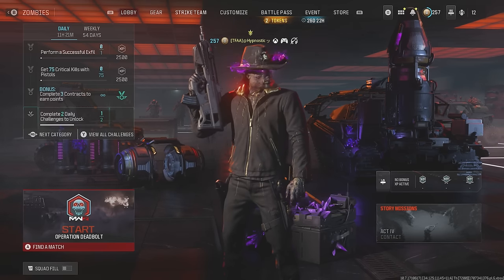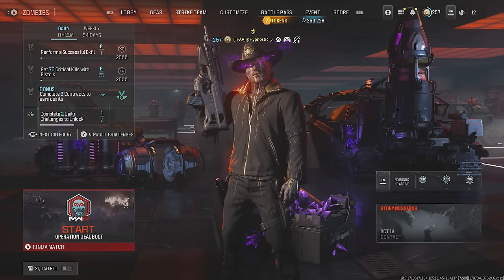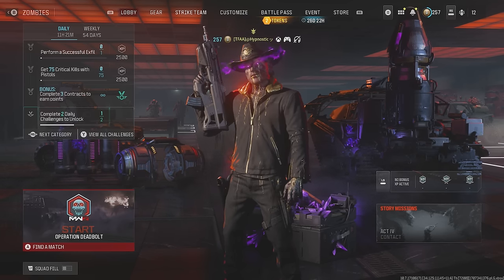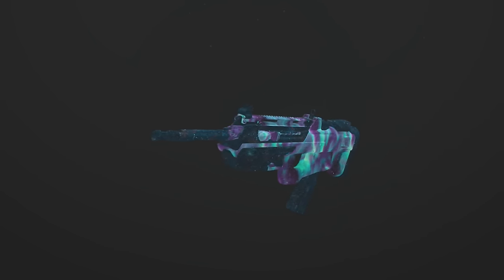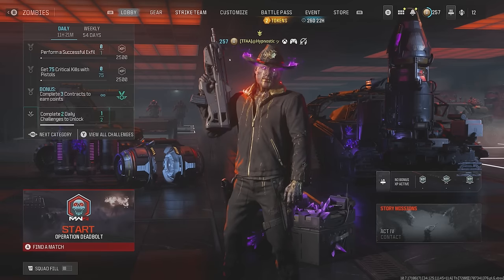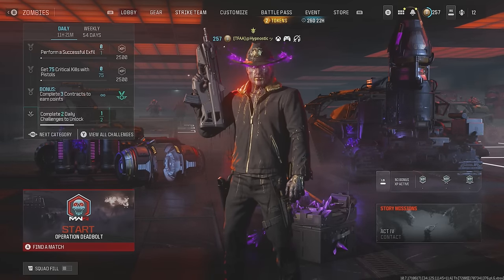With the Season 2 update a few days ago we received two new weapons — one being the RAM-9 SMG which we already reviewed, and the other is the BP-50 assault rifle. Those of you who played the original MW2 back in the day will remember this AR as the F-2000. I personally loved this thing back in the day so I'm definitely looking forward to trying it out. If you have suggestions for other weapons drop a comment below.